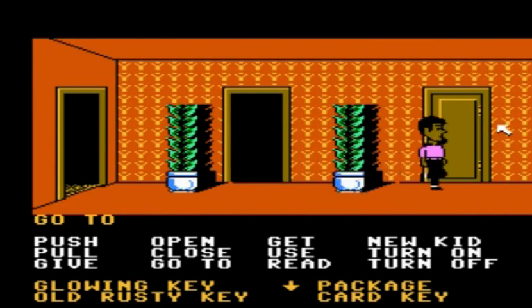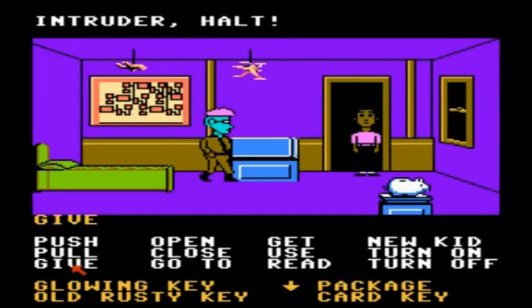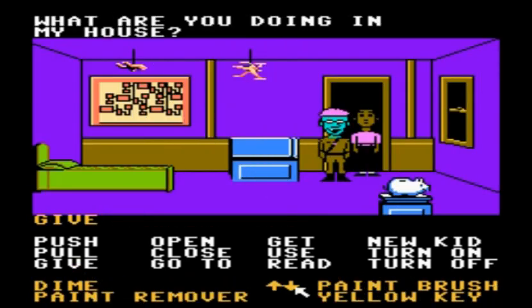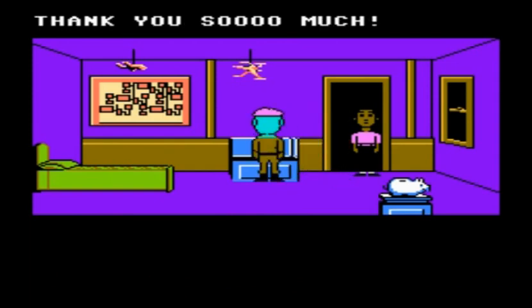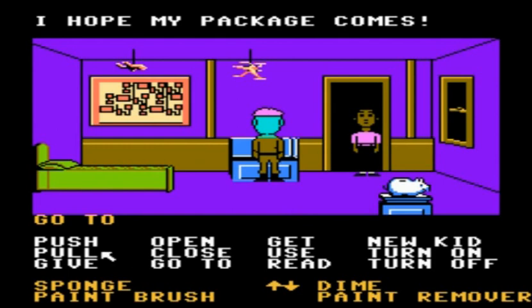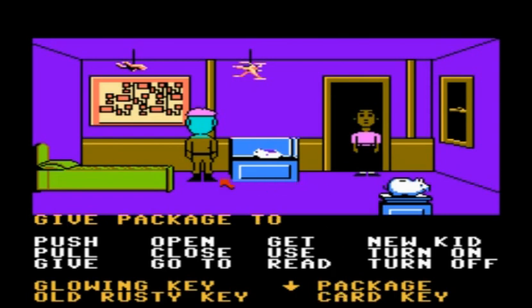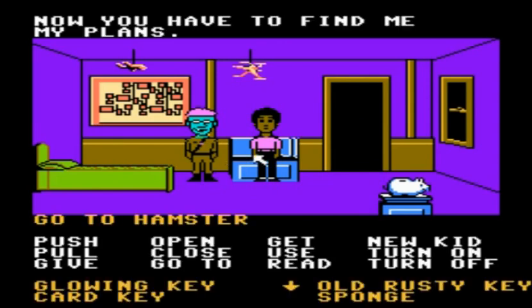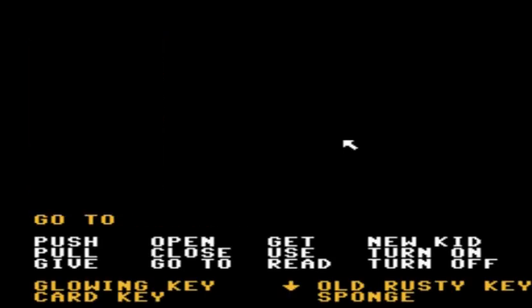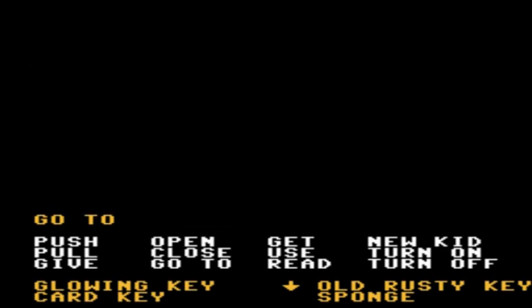Once we're back on the top floor, head right, skip the first door which is still Nurse Edna's bedroom, and head into the third door on the right. He's going to tell us to halt, but we give him back his hamster and he's very grateful — now he's basically on our side. Once he returns his hamster to the cage, we can also give him the package. Once Weird Ed has the package, he's very happy; we're now apparently best friends with him and he's going to tell us about his plans. To find those plans, we have to head all the way back downstairs and go back outside to the front of the mansion.